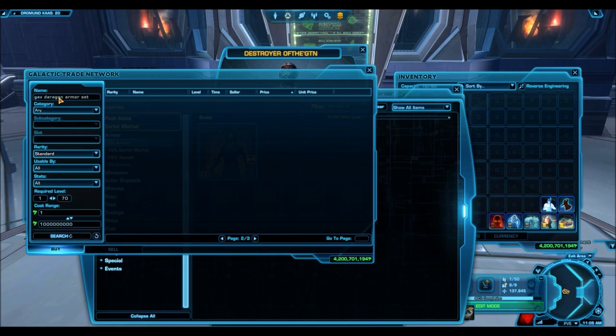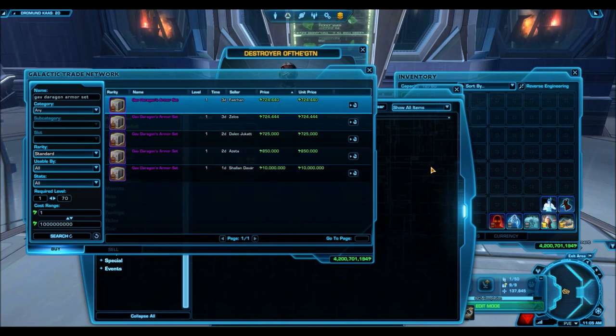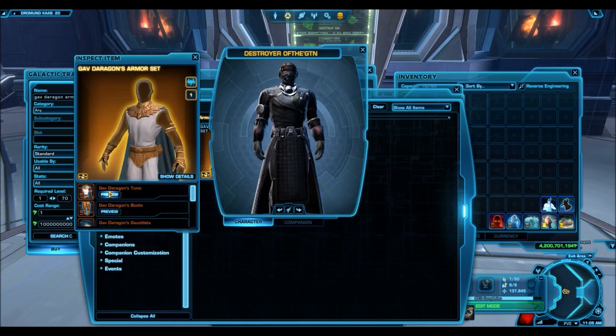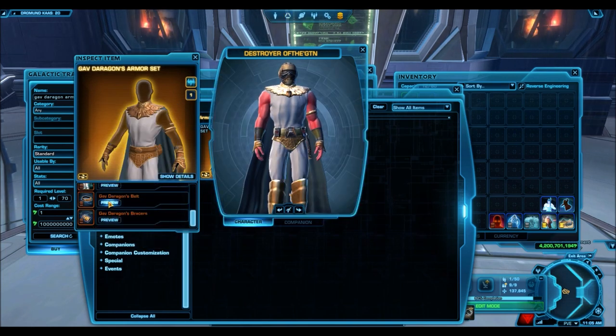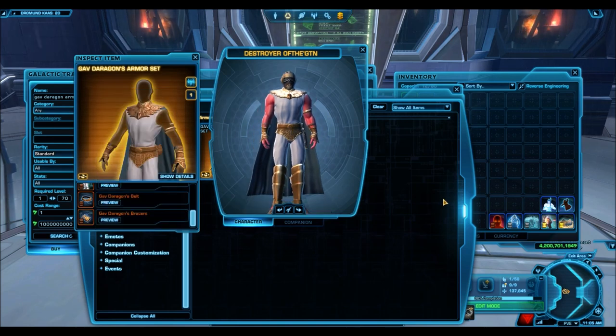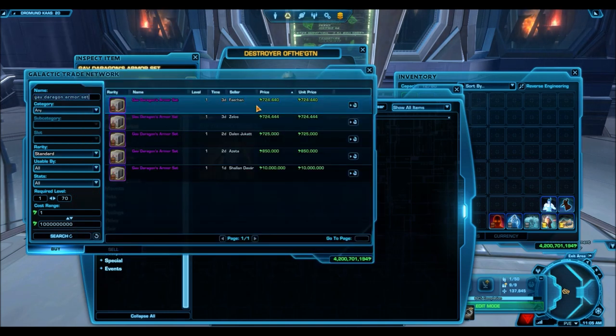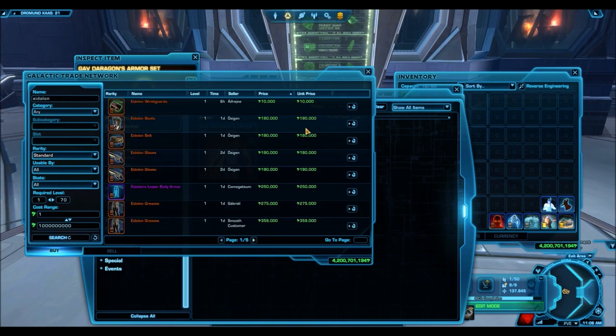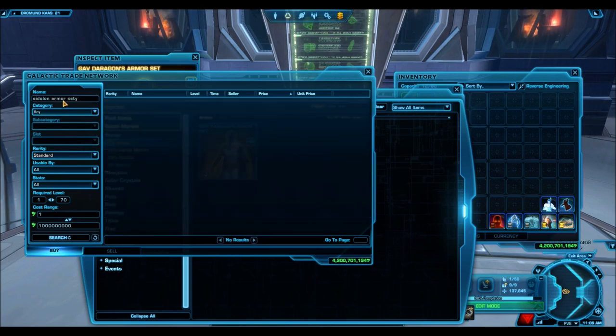The next one is the Gav Deragon armor set. This is another one from the last video, so it's been cheap for a very long time. This is just downright an awesome armor set with such a distinct style — probably one of the few armor sets where there's nothing like it in the game. The only similar one is the Jori Deragon armor set. It kind of goes off this Olympic Greek god theme, and I use it on my sorcerer — it looks absolutely amazing. It's one of my favorites. That used to sell for millions back in the day — I think when I unlocked it for myself I paid a couple million.